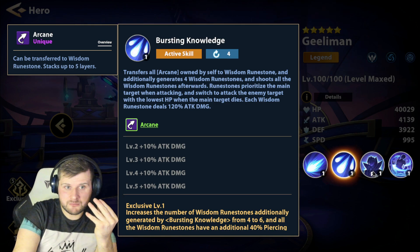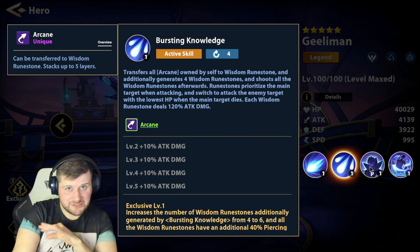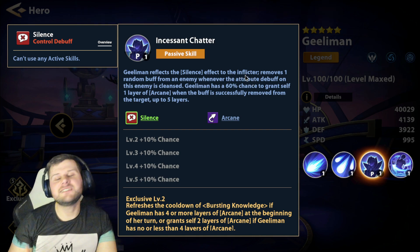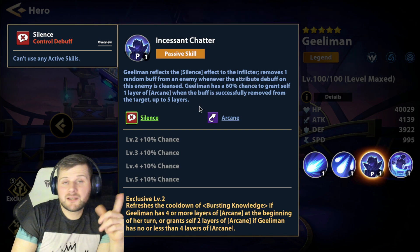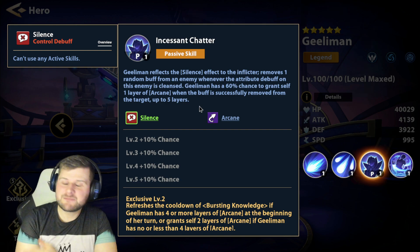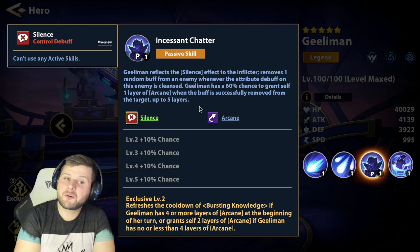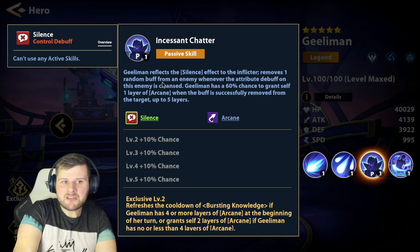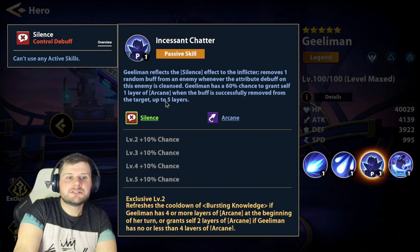That's a pure single target nuke. 40% piercing rate means ignoring 40% of defense — oh boy. Geelyman reflects silence effects back to the inflictor, meaning Sindo — bye-bye. If silence isn't landing because it's being reflected, she can't freeze either. It also removes one random buff from an enemy whenever an attribute debuff on that enemy is cleansed. Geelyman has a 60% chance to grant self one layer of arcane when a buff is successfully removed from the target, up to five layers.